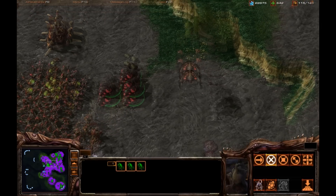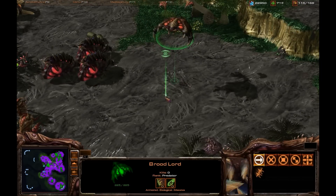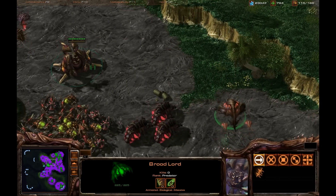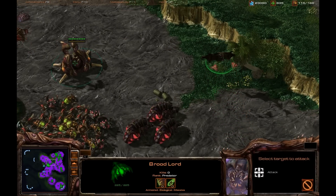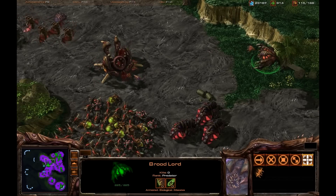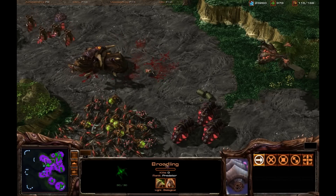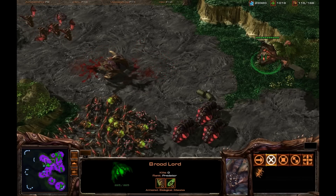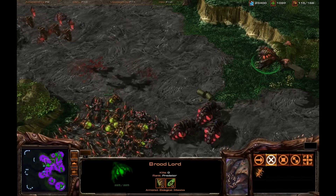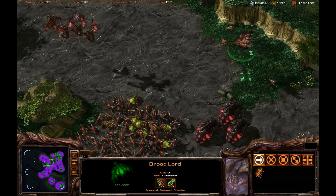Let me show you the brood lord now. This is the flying guy — the Zerg's aerial artillery unit. He has two little broodlings that he sends down, and they serve a really neat purpose. You can see here on this nidus network — he sends them down and they fly down and start doing a lot of damage. More importantly, they act as a frontline defense. Brood lords constantly produce these things and throw them down, acting as a biological wall against any land unit like a marine ball.